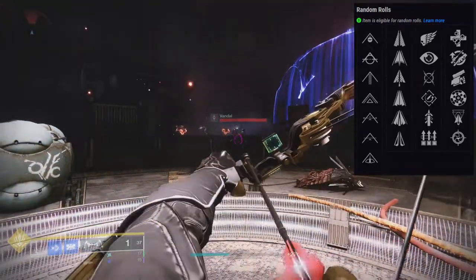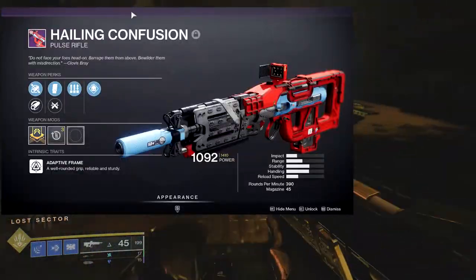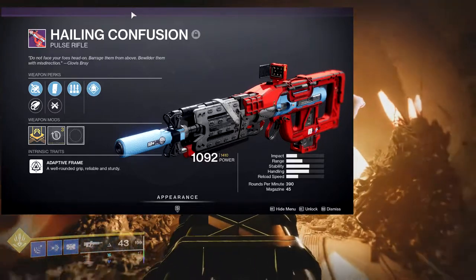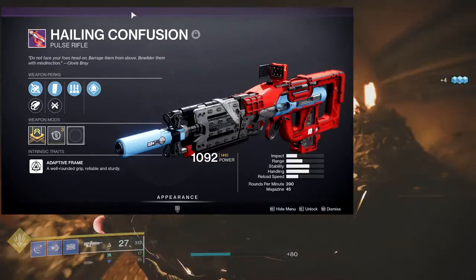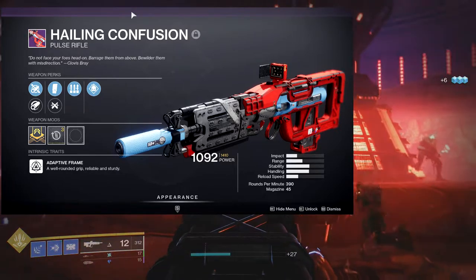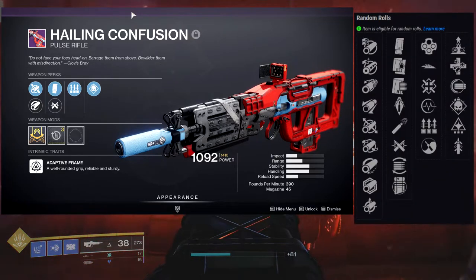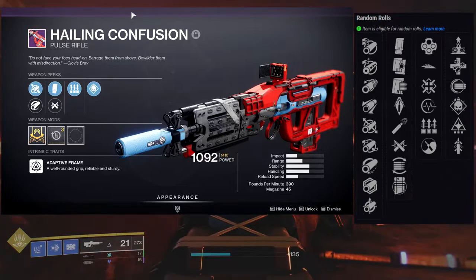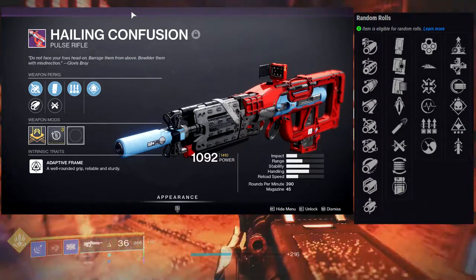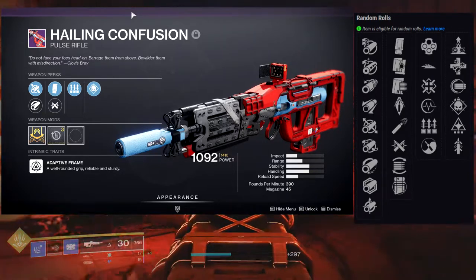The next weapon is Hailing Confusion, a legendary adaptive frame pulse rifle, also kinetic. This is probably one of the weapons I'm just really not sure I like or not. The perks in the first row are: Outlaw, Slideways, Firmly Planted, Pulse Monitor, Surplus, and Zen Moment. The second row includes: Elemental Capacitor, Unrelenting, Fully Auto Trigger System, Demolitionist, Wellspring, and Quick Draw.